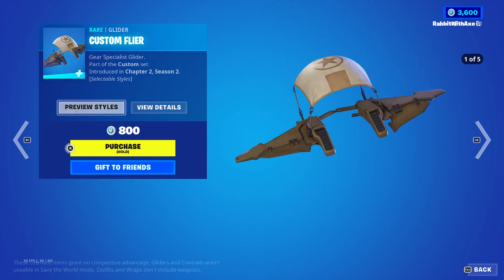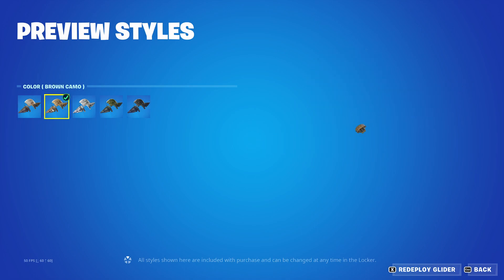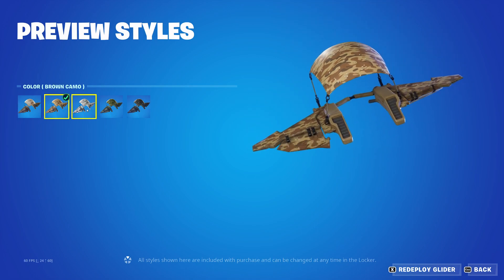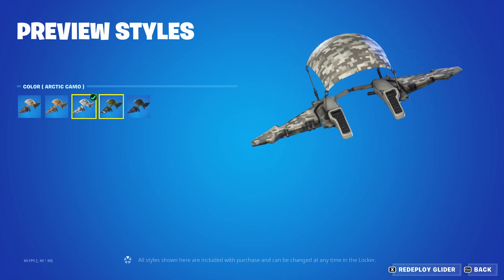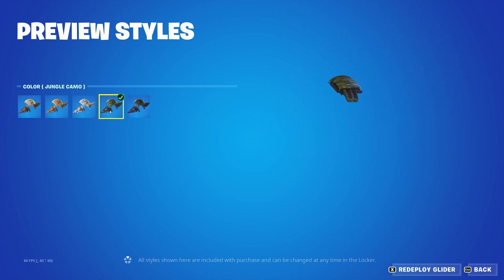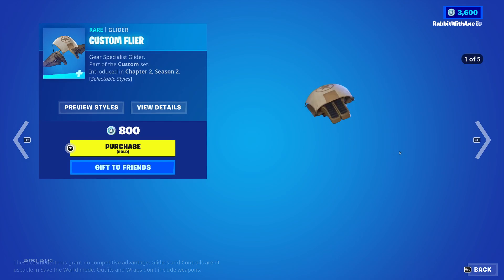Custom Flyer is back — this is obviously the one that goes with the custom character we had from Chapter 2 Season 2. It has a bunch of different styles to match with that. It's not the most interesting glider but it's cool that they're bringing it back from time to time, because it does match with a lot of different sets if you just want a very simple glider.